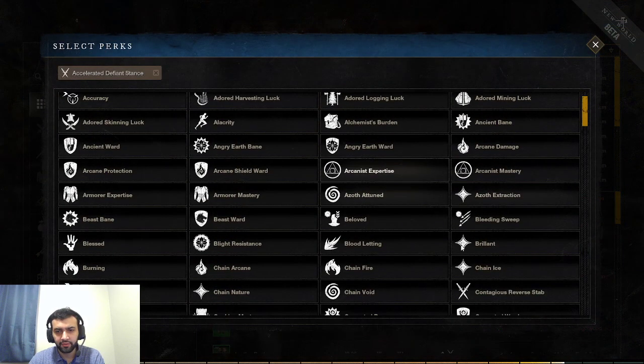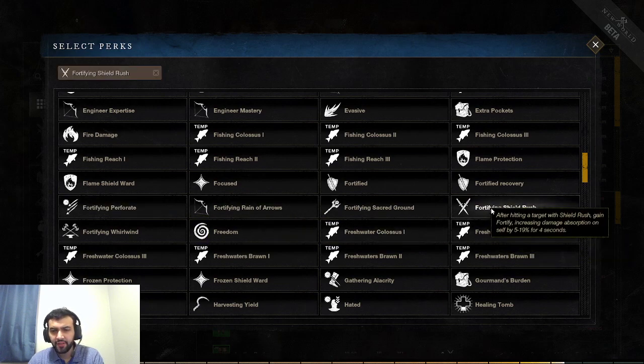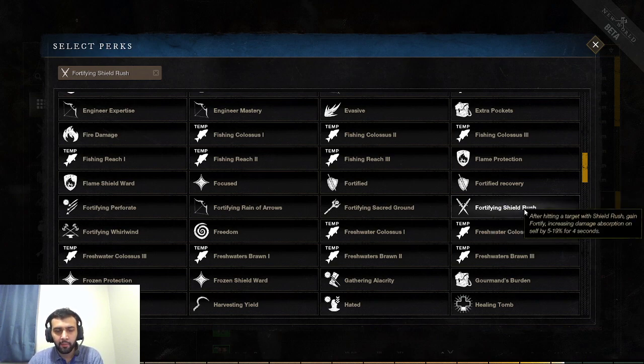Next perk we're going to be talking about is Fortified Shield Rush. After hitting a target with Shield Rush, gain Fortify, increasing your damage absorption by 19%. Shield Rush is a gap closer, so you're going to be gap closing in, getting the attention of your foes, and then taking 19% less damage from the target you hit. Sword and Shield already have a lot of defense, and this is just going to amplify your defense even further. Especially if you plan on not blocking — after you Shield Rush and have this perk, you're going to start light attacking, heavy attacking, using your damage abilities. And once this perk is inactive, then you're going to start blocking again. Very strong for PvP.